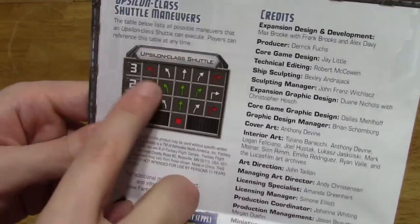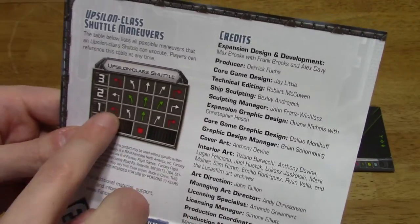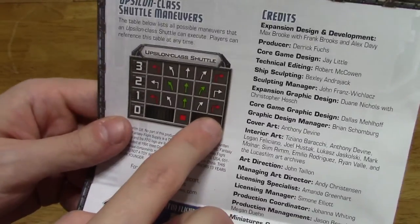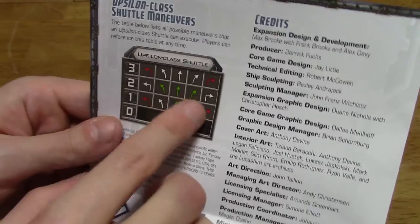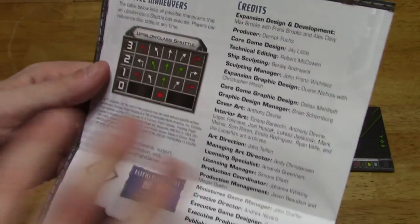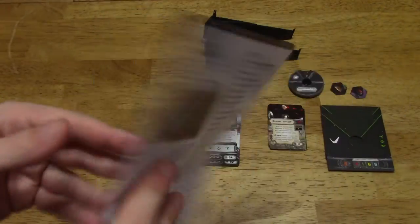The maneuvers only go up to speed three. It does a two hard turn and a one hard turn, but it's a stressful maneuver — so it's a little bit more maneuverable than the Lambda, though you will receive stress for it. There is a zero red maneuver as well. The only green maneuvers are straight and a two slight turn. It's a little bit better than the Lambda overall, I think, because it has four attack dice.